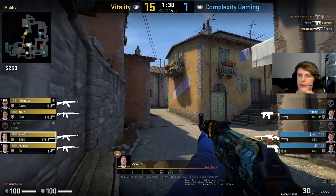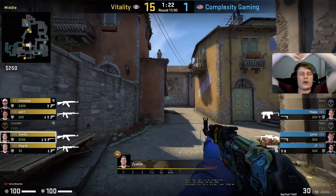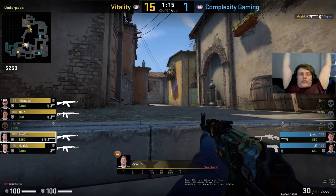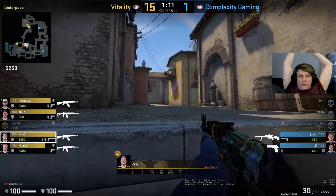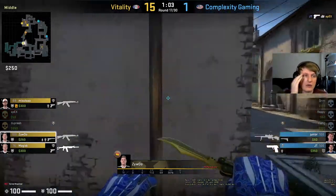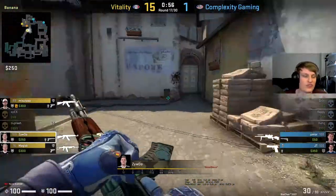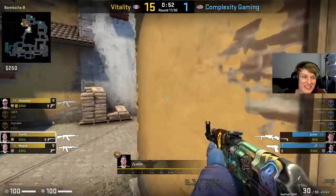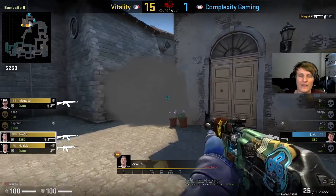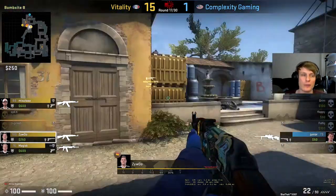The rounds are already over pretty much - Vitality just pumping the brakes a little bit, waiting to see if Complexity get their push or peek for some info, take some space. Yeah Complexity not really doing anything - gotta do something at this point in the round otherwise you're gonna lose. This has been such an uninspired map from Complexity - basically look like a deer in the headlights for about 90% of this map. JT though, go on - making something of the round at least. ZywOo is probably not gonna see another man.